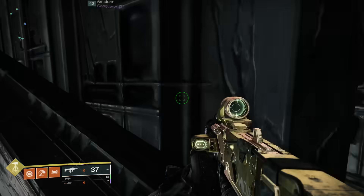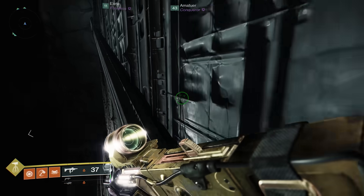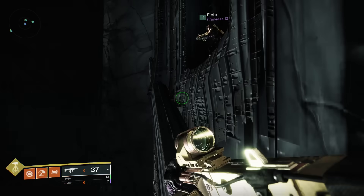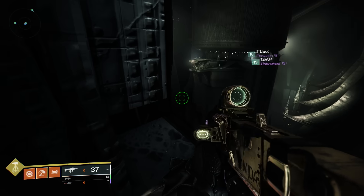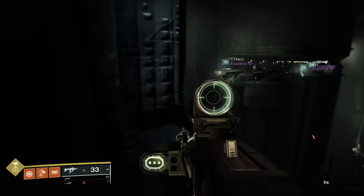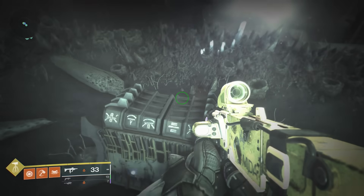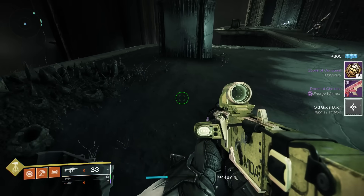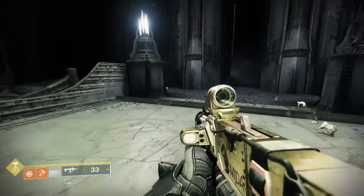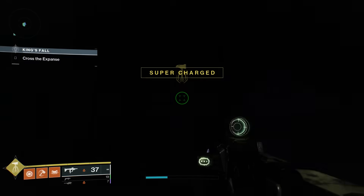We also have our first secret raid chest here. As you're about to reach this barrier, simply jump off to the left, scale up the side of the wall, and there's a little doorway you can go through. This doorway will only open if those two people are on the plates I mentioned, which opens both the giant barrier and this small door. You pass through to the other side, grab the chest, and then hop down to the second section to hold open the plates for everyone else.